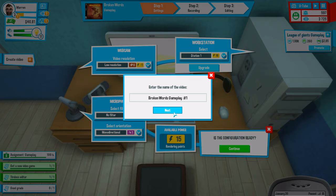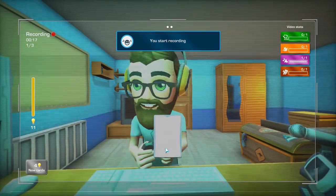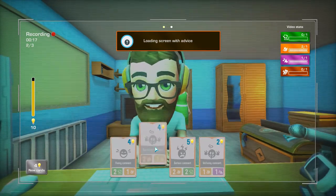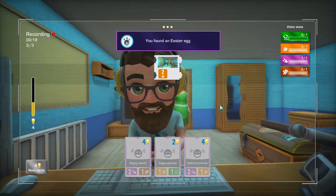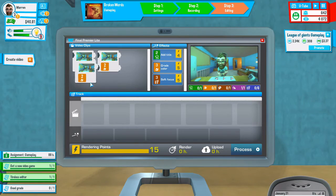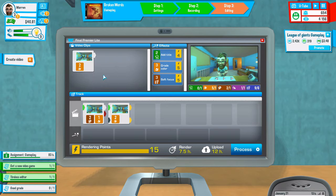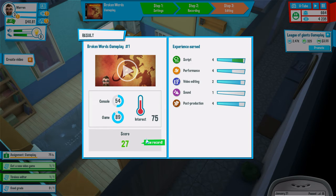Broken Words gameplay number one. You start recording — wave hello. Loading screen with advice, sarcastic comment, you found an Easter egg, murderous look. 27 on this video! Our performance is up to a five and our post-production is up to a six.